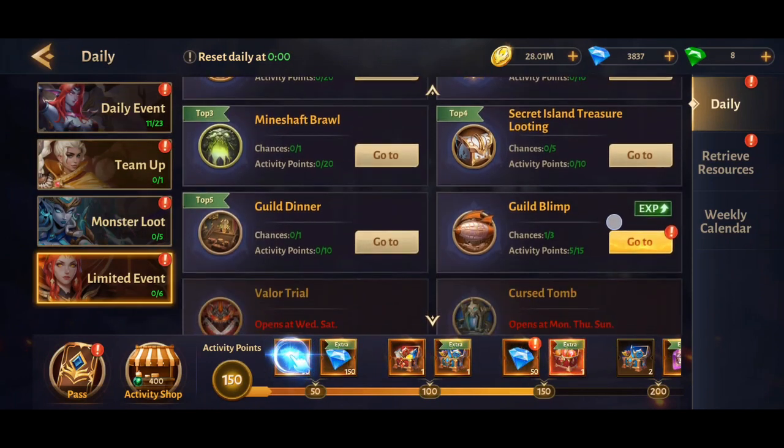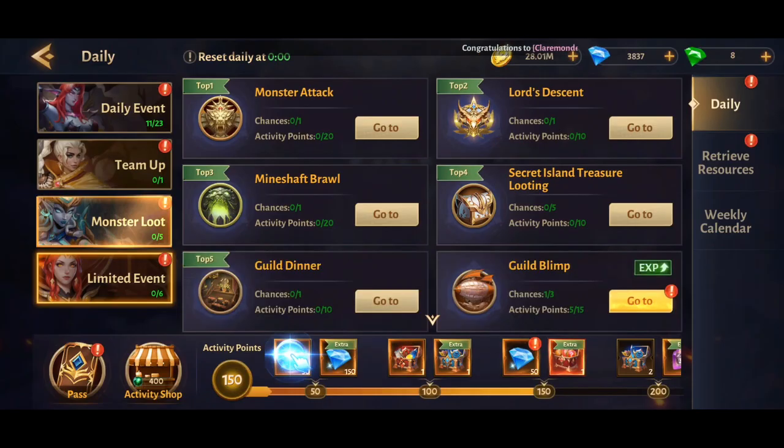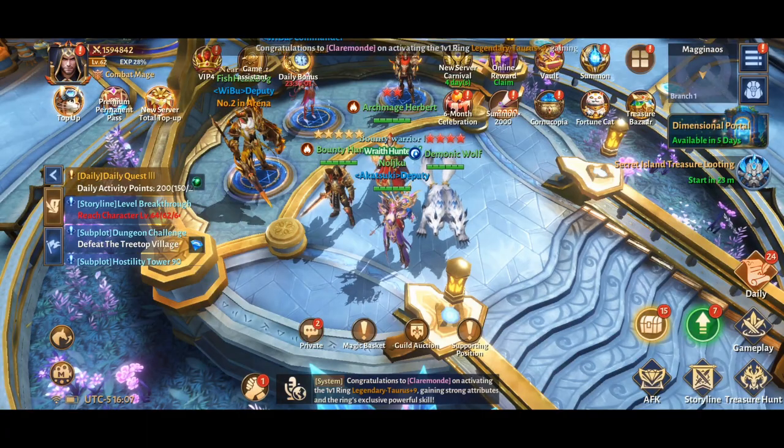Down in Limited Events, every day there's a Guild Dinner at a certain time — if you miss it you can't do it. I think it's around 5 o'clock Pacific time. It gives you a pretty good amount of experience; you basically sit in a room, get experience, and play a quiz. You have to be in a guild to do it, so definitely join one.